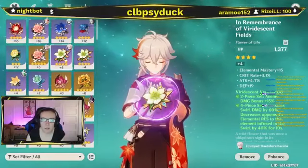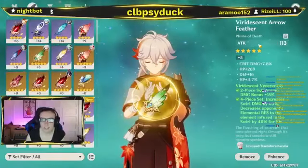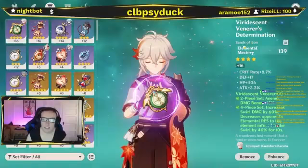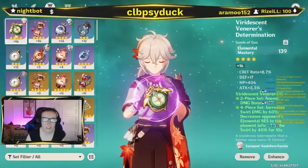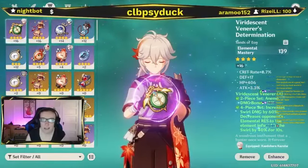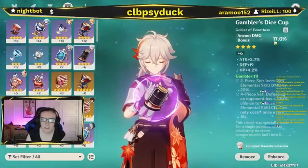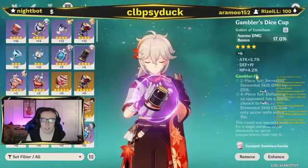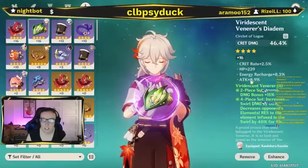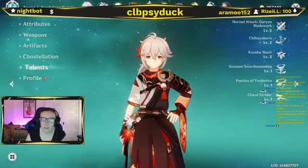I have the four-piece Viridescent Venerer. The flower is a level 4 Remembrance of Viridescent Fields with HP at 1377, attack 113, with crit damage, HP, defense, and more HP. For the feather — Viridescent Venerer's Determination — I have 139 elemental mastery with a level 16 artifact that has crit rate, defense, HP, and attack. For the goblet, I have the Gambler's Dice Cup with anemo damage bonus of 17% and attack, defense, and HP. For the circlet, I have crit damage with crit rate, HP, energy recharge, and attack. I have constellation 1 for Kazuha. Sadly, all talents are level 2.